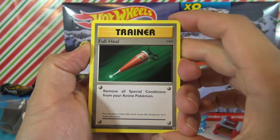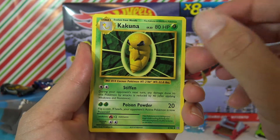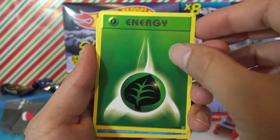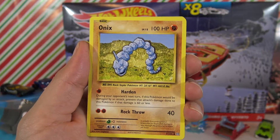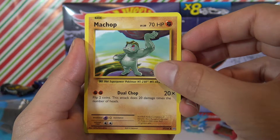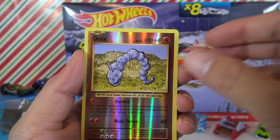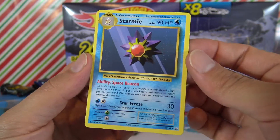You get a Trainer Full Heal, Kakuna, Charizard Spirit Link, Grass Energy cards, Poliwag, Onix, Pikachu, reverse holo Onix, and our final rare card is Starmie.